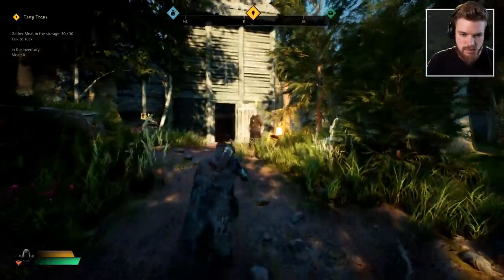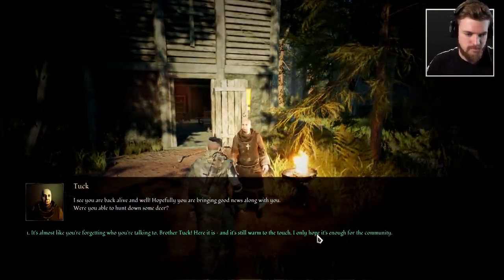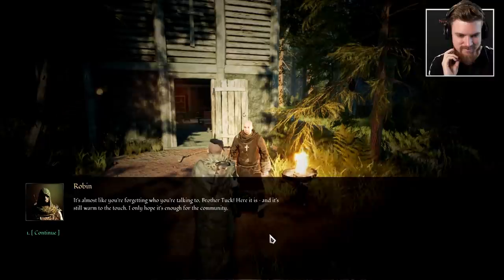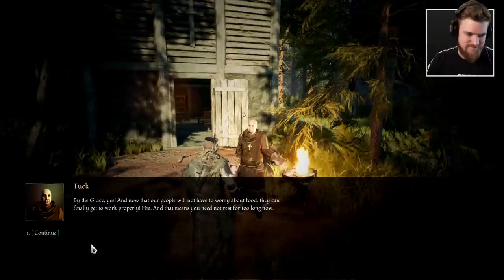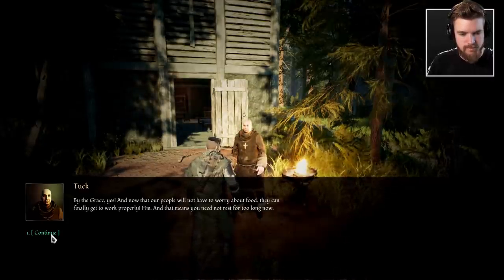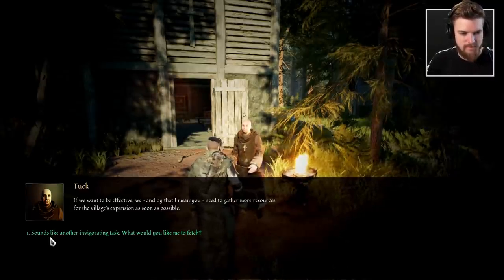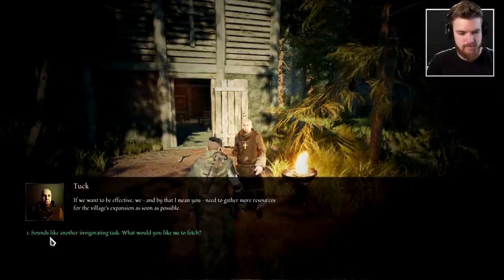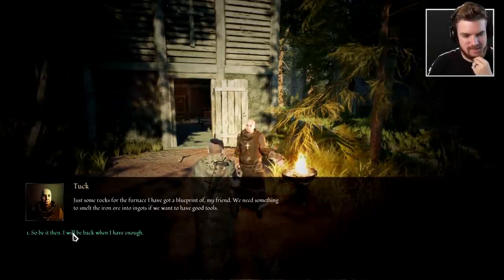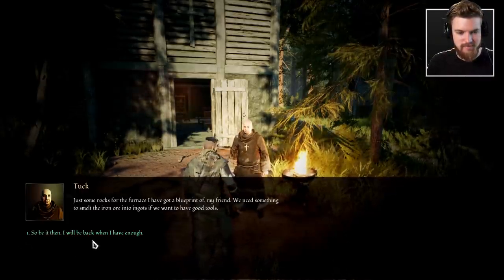Let's go and speak to the friar. Tuck: 'I see you are back alive and well. Were you able to hunt down some deer?' Robin: 'It's almost like you're forgetting who you're talking to, Brother Tuck. Here it is — and it's still warm to the touch. I only hope it's enough for the community.' Tuck: 'By the grace yes — and now that our people will not have to worry about food, they can finally get to work properly. You need to gather more resources for the village's expansion as soon as possible.' Robin: 'What would you like me to fetch?' Tuck: 'Just some rocks for the furnace I have got a blueprint of — we need something to smelt the iron ore into ingots if we want to have good tools.'